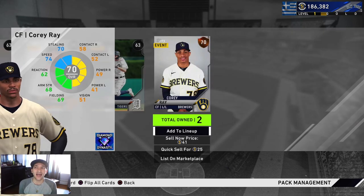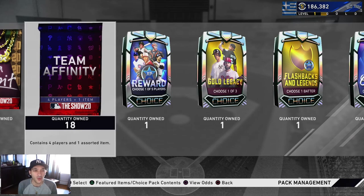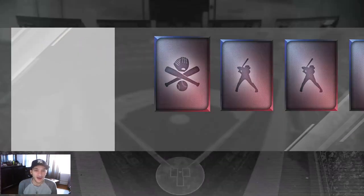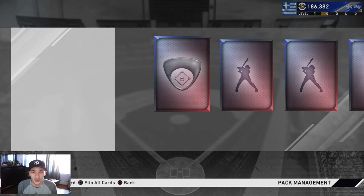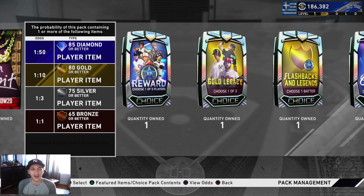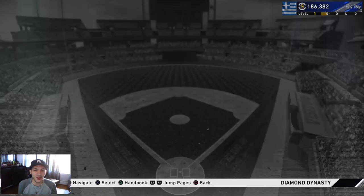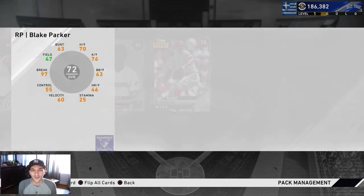We're at 186k. I was actually at 250k yesterday - if you guys saw the last no money spent video, we opened all those packs, sold our duplicates and got up to 250k. So I'll talk about where my stubs went from there. On to these 18 packs - silver right there. If we get silvers, that's good because those are just extra stubs. It's better than getting a bronze player.